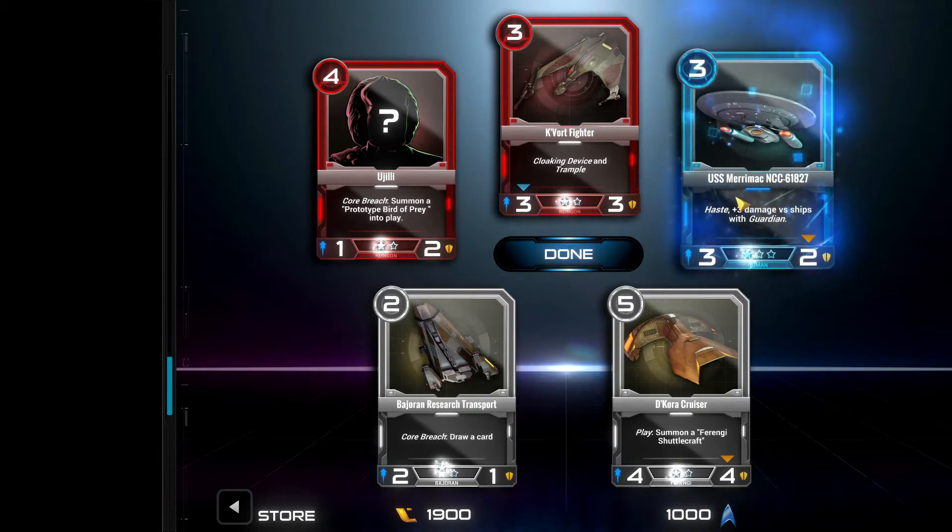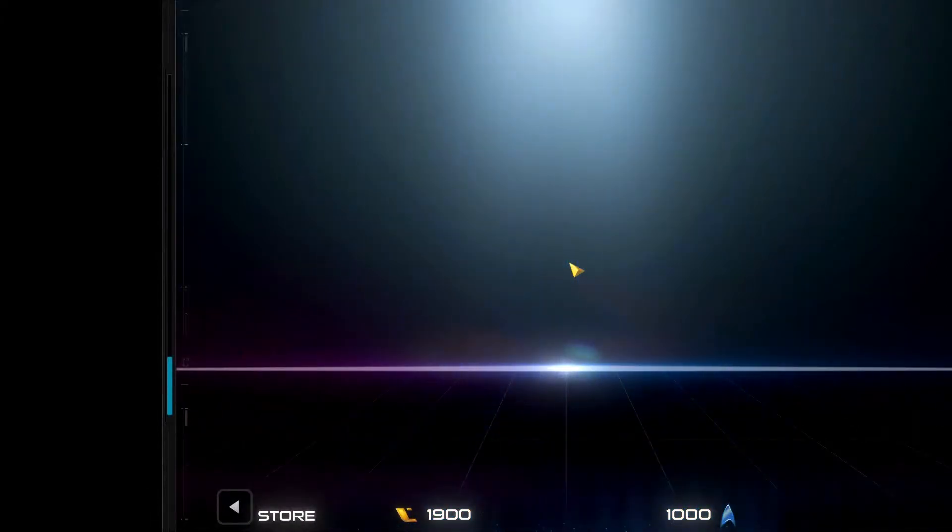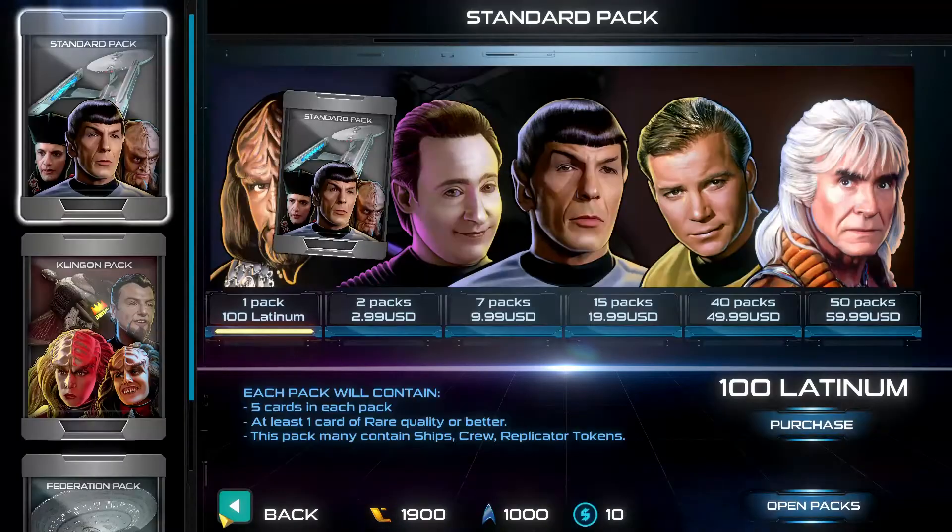Trample, like in Magic, means damage spills over. There's haste in this game as well - in Magic it means a creature can attack the turn you play it. It's essentially Charge from Hearthstone.